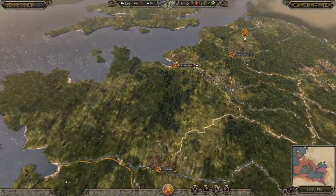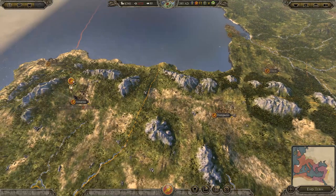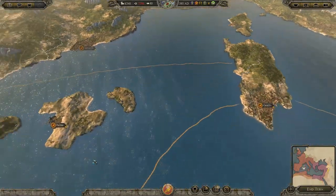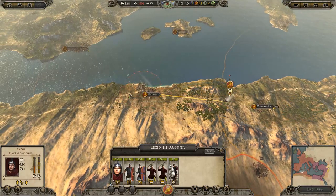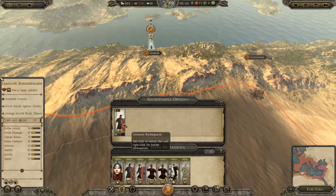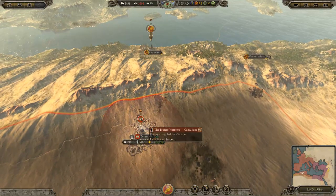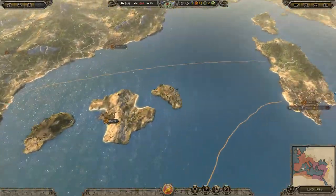The thing is we need to make sure that the upkeep cost is lower than the overall treasury, or else we're going to take a bankruptcy penalty next turn - even though we've got a lot of money coming in. It's two and a half thousand there. We might have to merge some units. We're going to recruit two units of Limitati. Of course it increases upkeep cost, but we want to take out the Gatulians next turn if possible.